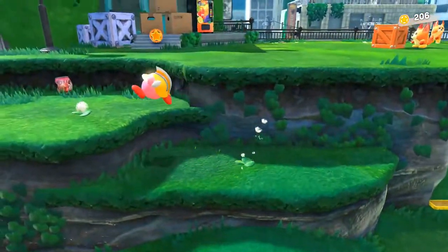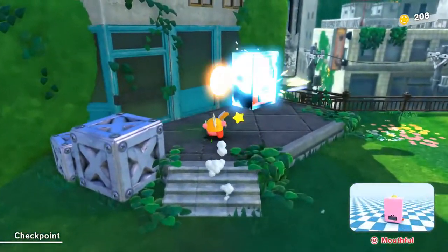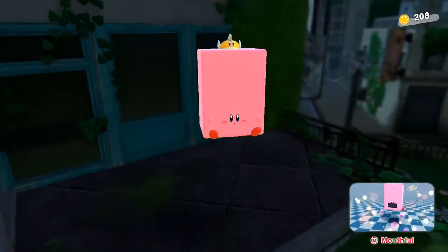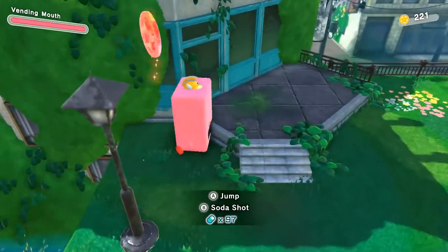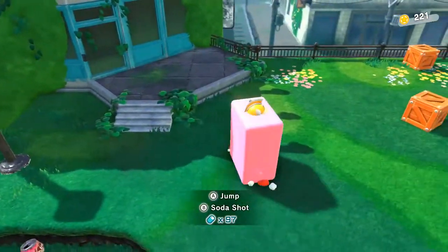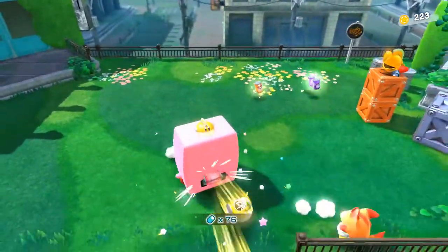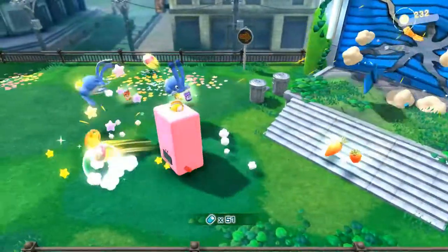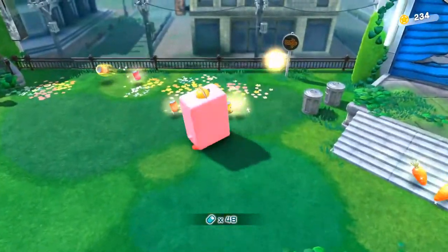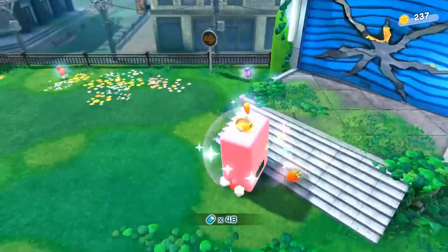I'm gonna collect these flowers, kill them, whatever — I'll go up here and smash some boxes. Turn ourselves into a vending machine, which is like high-powered — it just busts through things. Ninety-seven bullets, which are cans of soda or juice, whatever they have in the vending machine in Kirby land. And get some carrots because we're killing the rabbits so they won't need them. We just pick up the cans that we shot and that's all good.